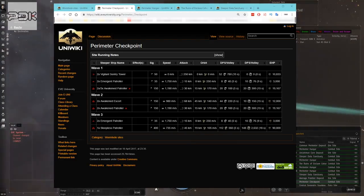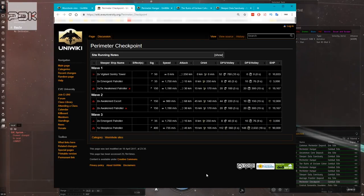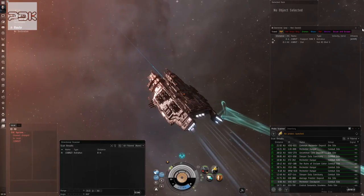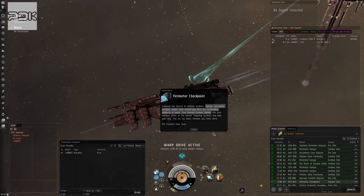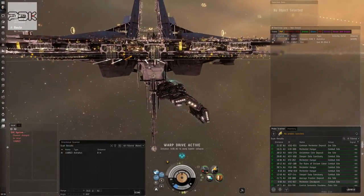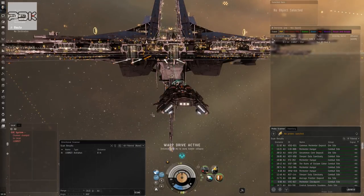I probably should have grabbed a mobile depot — this is probably dangerous, we may lose our Drake. If I have to come back again, I'll bring a couple of mobile depots. Also, there will be no bounties because it's non-CONCORD space, so everything is going to be in the loot. We've got 26 minutes of capacitor with everything running — that should be plenty for these sites.